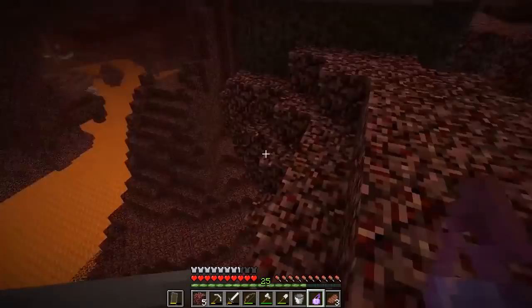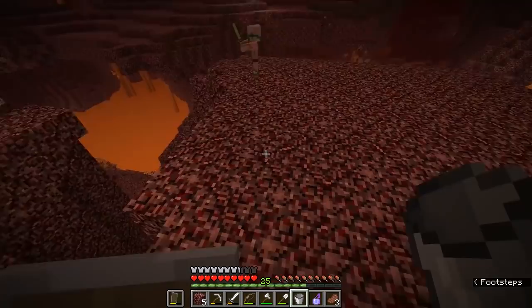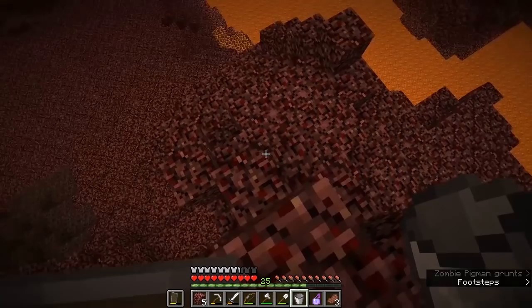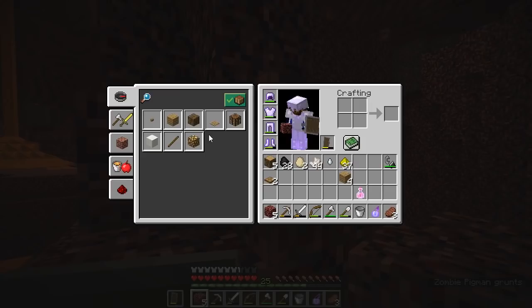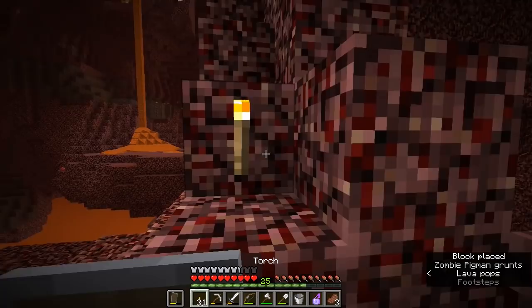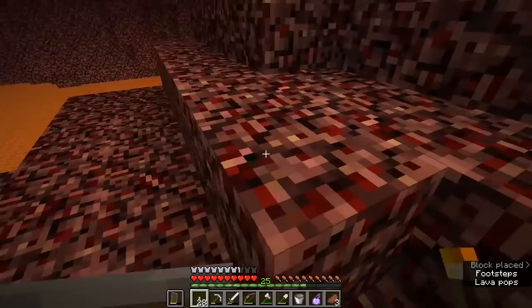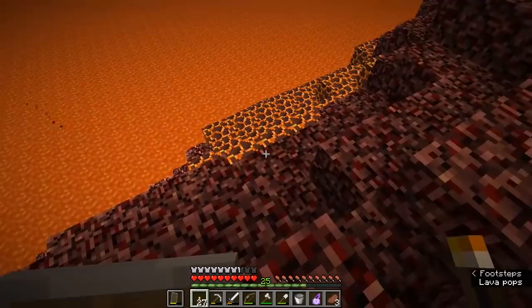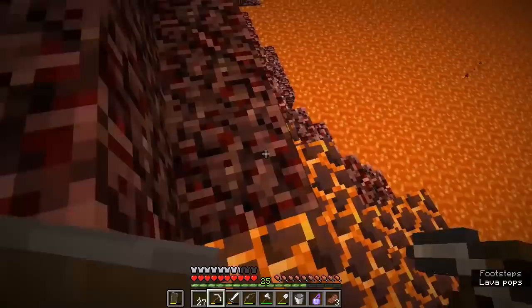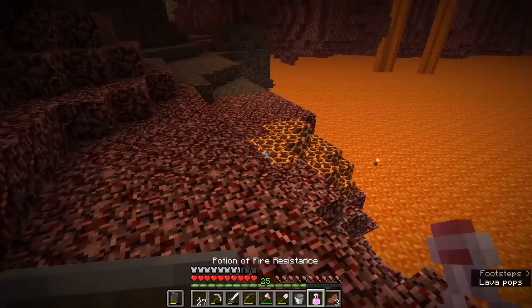I'm going to find a safe way to get down to this lava lake over here, and I'm also going to use an empty bucket to grab myself a bucket of lava from right here in the nether. Let's hop down the side here — I think that's fairly safe. Let me quickly craft a couple of torches and apply them to the side of this so we can be sure that's the way we need to travel back up. Now obviously lava is very dangerous and you don't want to be spending too much time around it. You'll also find magma blocks around the edges — if you step on them you take a little bit of damage, getting your toes burned.